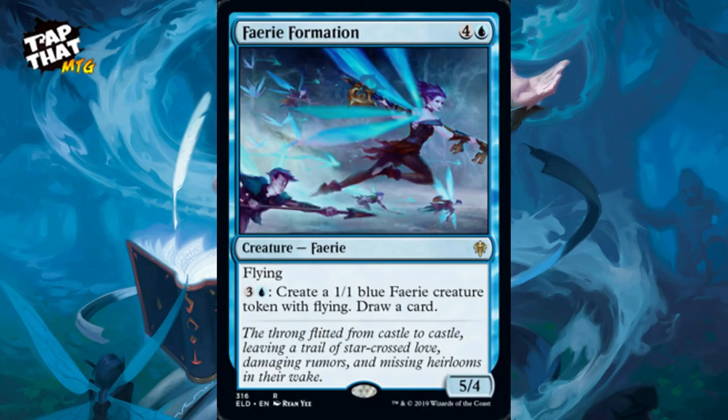Faerie Formation is a new card — for four and a blue it's a 5/4 with flying. This card was surprisingly powerful when playing the deck on Arena. You can pay three and a blue to create a 1/1 blue faerie creature token with flying plus draw a card. So the next turn you've got card draw and more faeries — just keep making faeries.